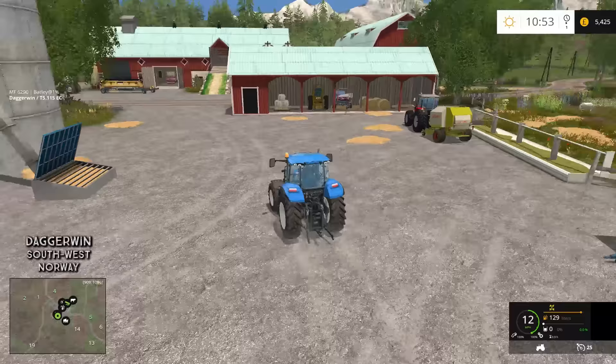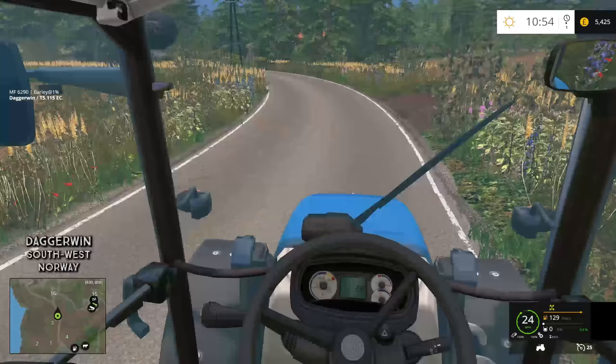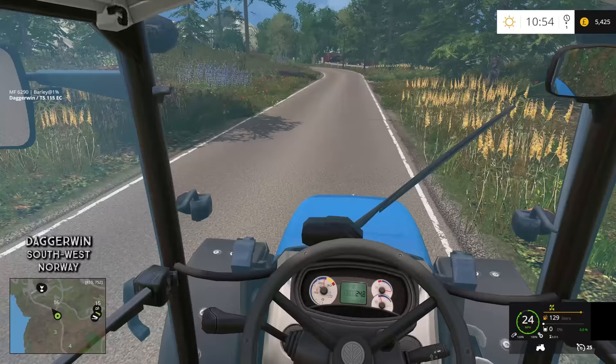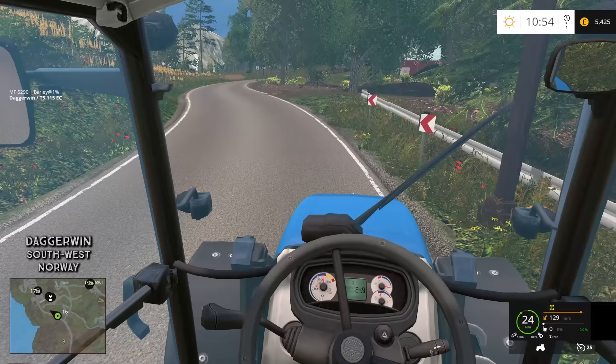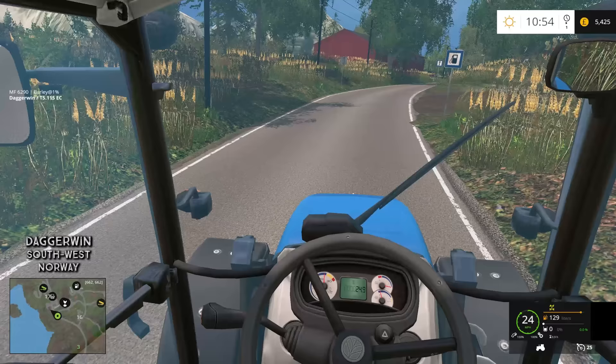Today the job is to go and get the trailer. We need to fill the trailer up with everything we have in storage because we need to sell everything — every piece of equipment which wasn't with the farm when we bought it, and also any grain which we have put into storage. If it's grain which was already there, then we're going to keep that where it is because the next owners can sell that. First job is just to go and get the trailer.